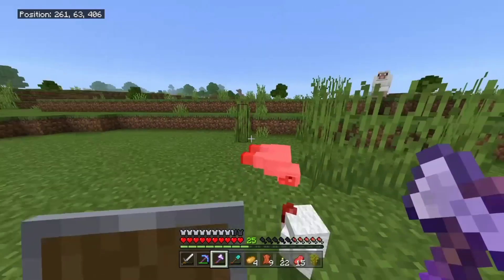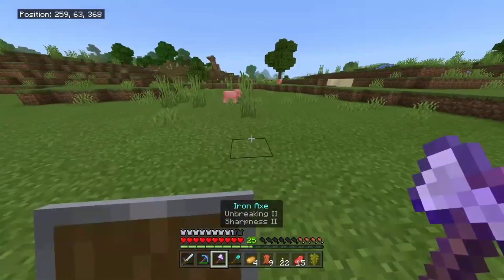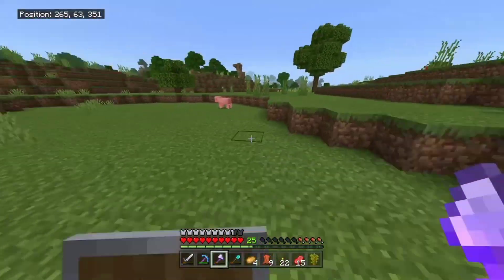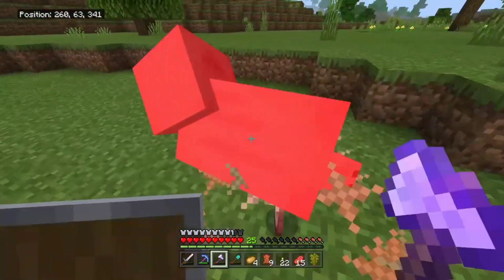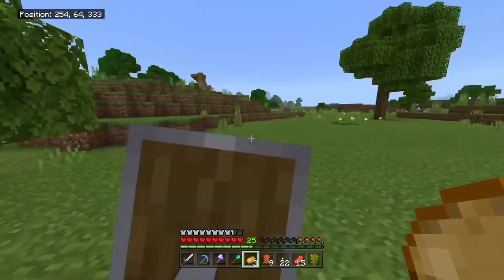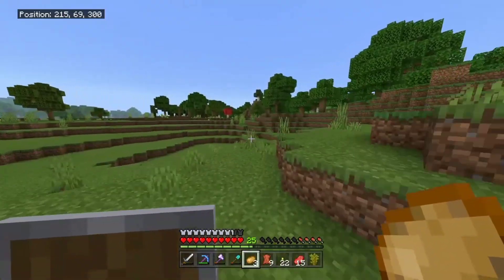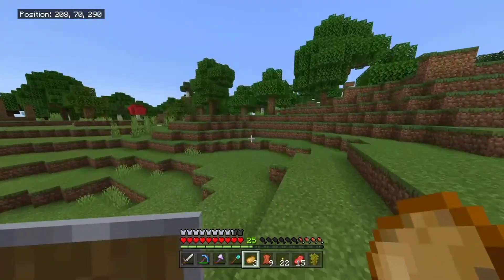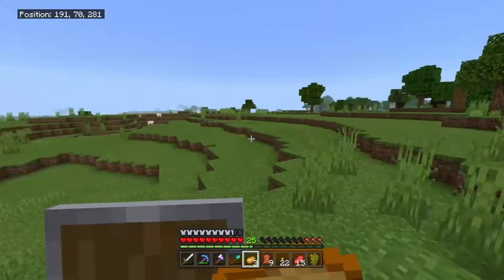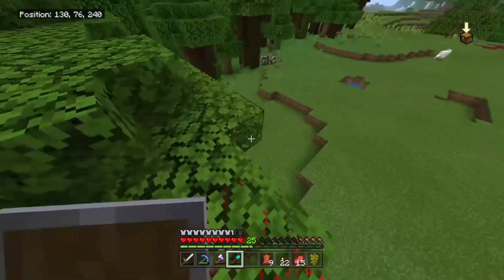Do they die in one hit? They do — it's because my axe has Sharpness. Is it the same for pigs or do they have more health? No, pigs have more health, I still need to crit them. Luckily I'm a pro now — joking, by the way. I get a lot of comments saying how good my builds are or how good I am at Minecraft, but I'm really not. I recognize this portal, which means my base is right over here — let's go.